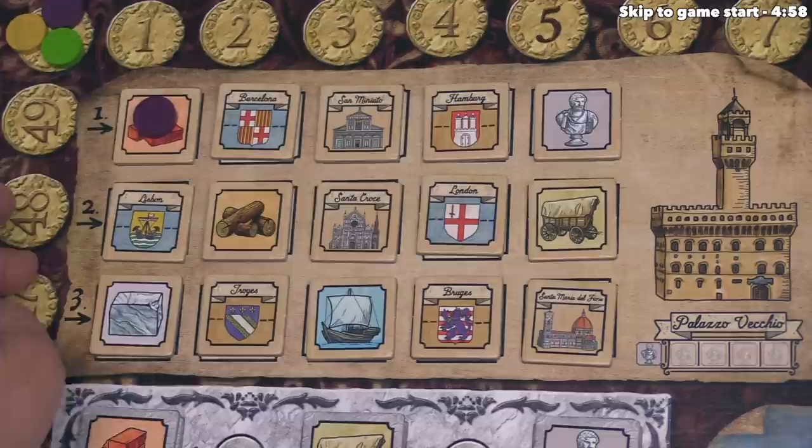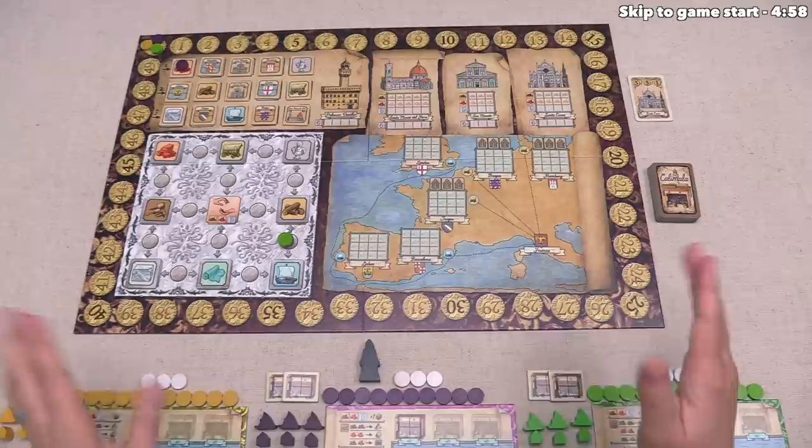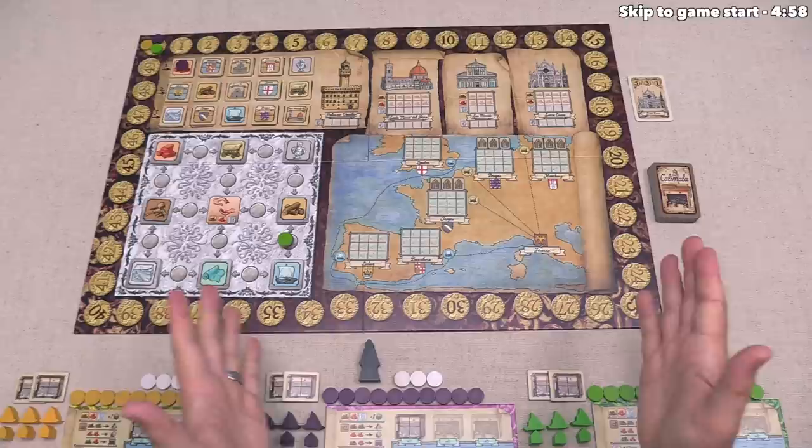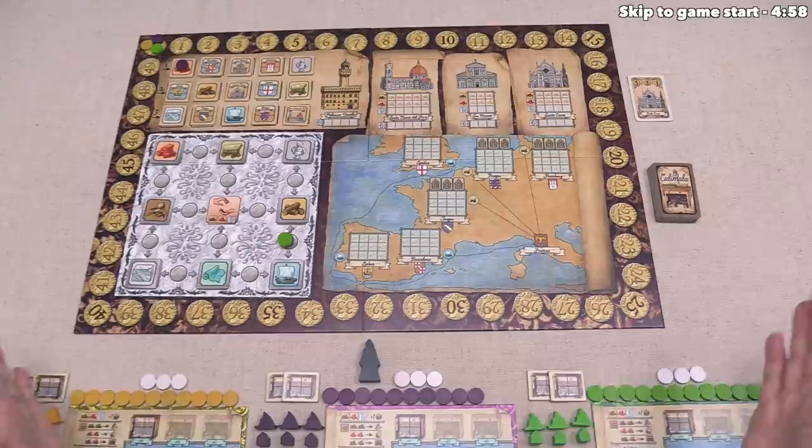We are going to keep playing the game until all 15 of these conditions have scored, or until all players have used all of their action discs. In a three-player game, each player has 12 of their own discs and three neutral ones, so we all will take at most 15 turns. The game could go fewer than 15 turns if all 15 conditions are scored before that happens. At other player counts, each player will have fewer actions to use.